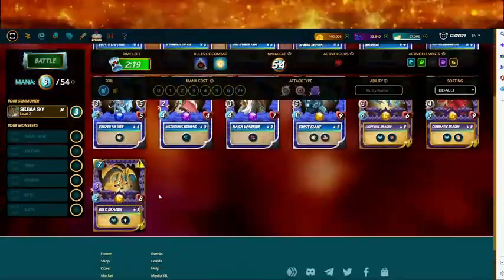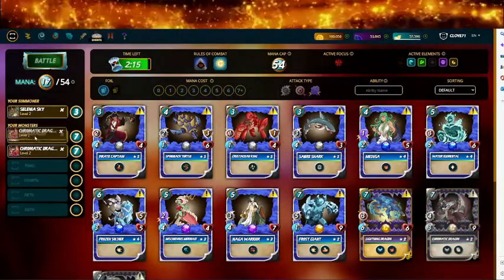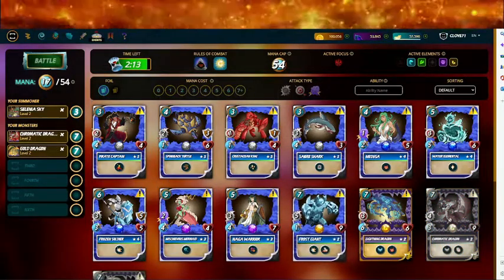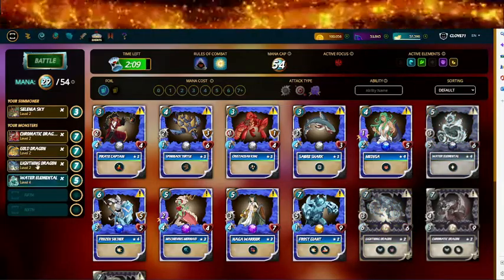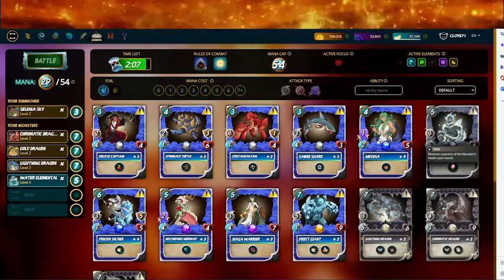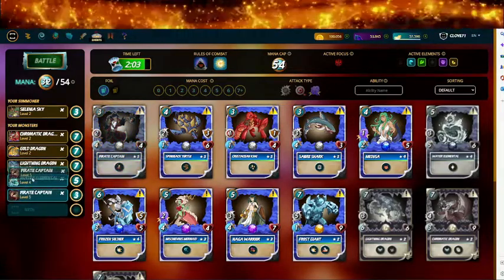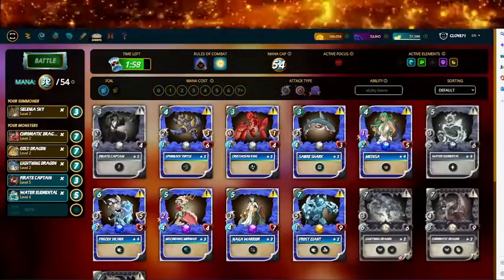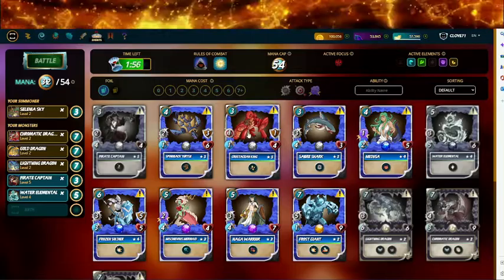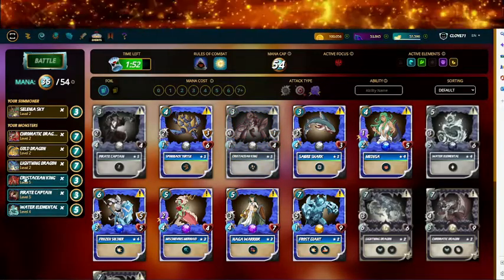54 mana, holy protection — summoners don't matter. I love the dragon — Chromatic Dragon, you're going in even though the summoner isn't doing anything. I could put in those cards. 54 mana, I'm gonna put the Water Elemental on the end because it has heal, plus some range attack cards.